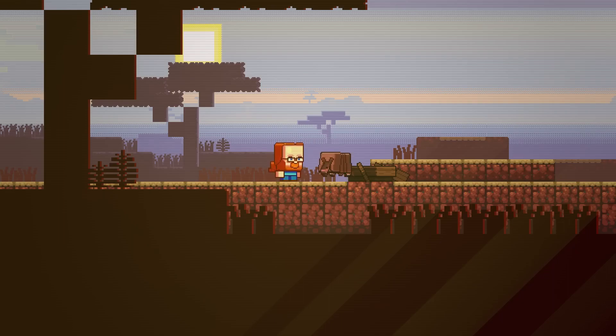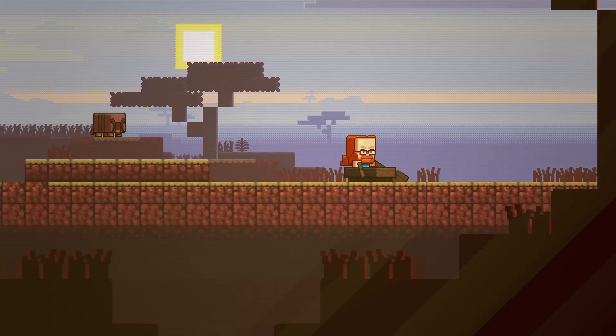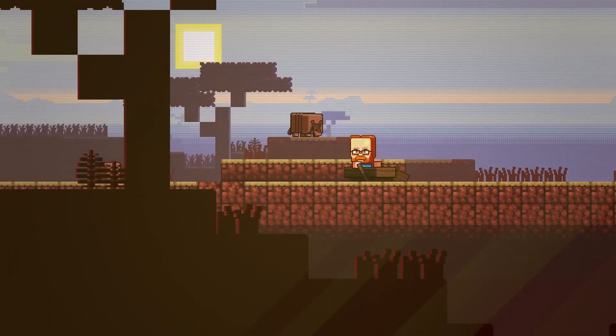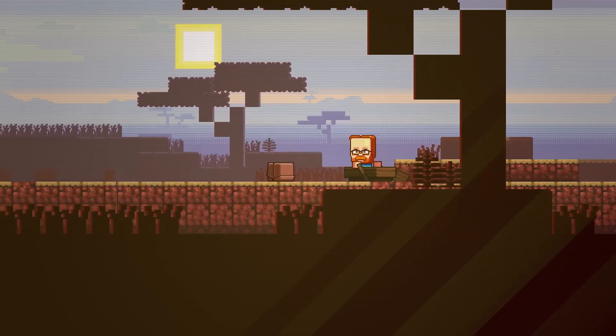This is the armadillo, one of the mobs that wants to join Minecraft. It lives in warm places, like this savannah biome. The armadillo drops scute, which can be used to craft armor for your wolf. This will give your favorite four-legged friend some extra defense against hostile mobs.